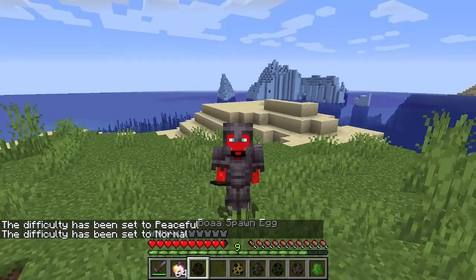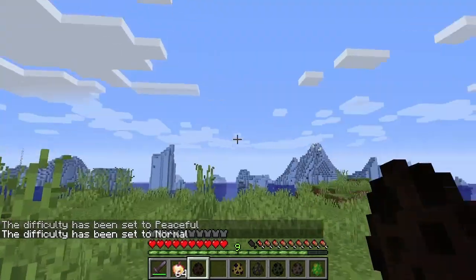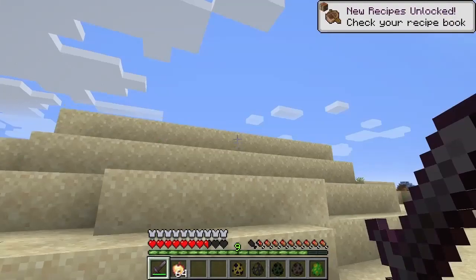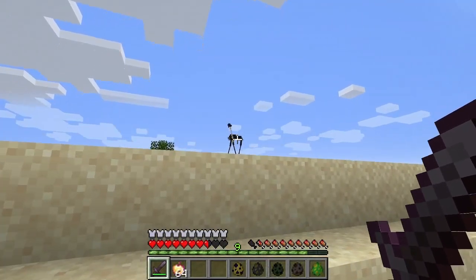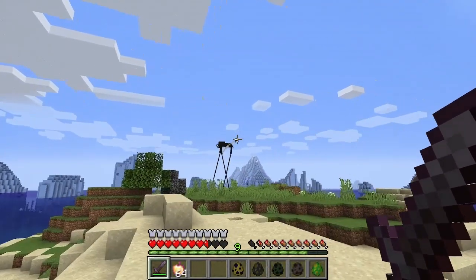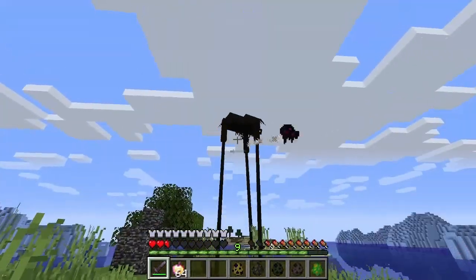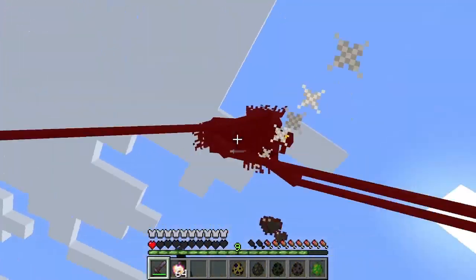Next up, we have the Boaa — I say it like that because it's got two A's. That's not a boa! Can I just point out how much that thing looks like something out of a horror movie? What on earth is that? It's a daddy longlegs that spits. This is my favorite one yet. He's so cool. He's like Slenderman.